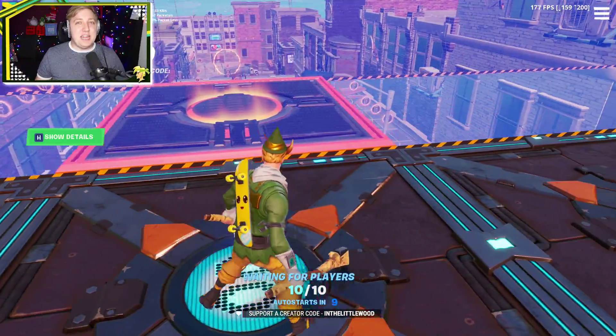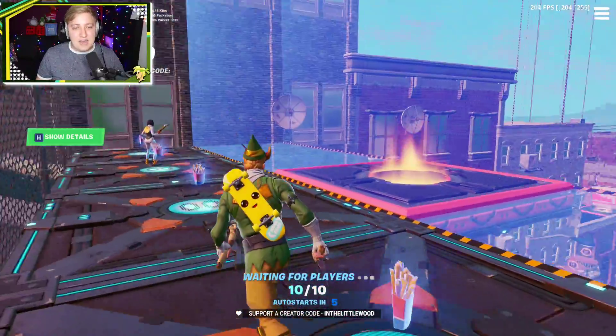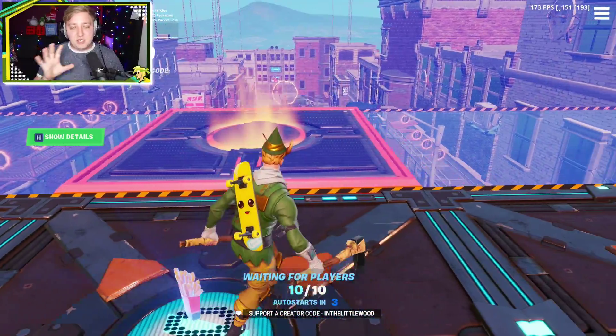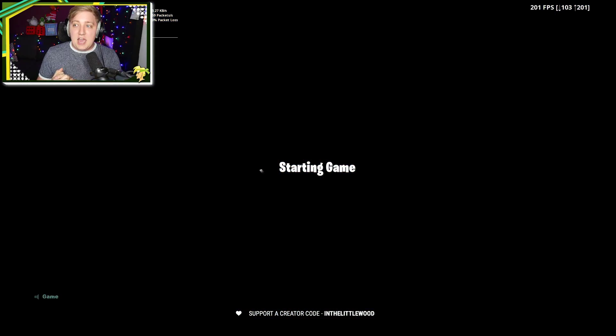Hello everybody! I'm InTheLittlewood, also Linus Martin. Welcome back to the channel and welcome back to Fortnite. So right now the Downtown Drop LTM is just about to kick off and we have to try and find ourselves, for the brand new challenge, a trick jump between either a crane, an elevated train, or a fence.